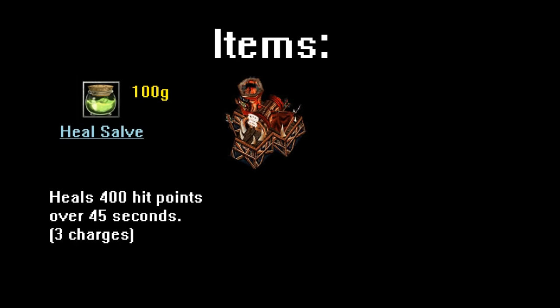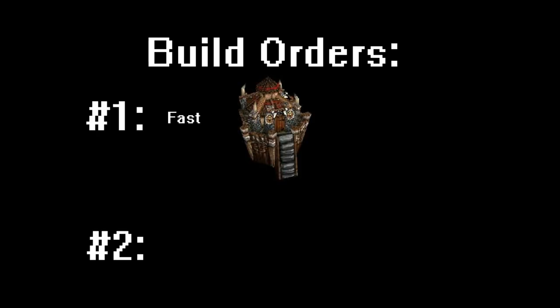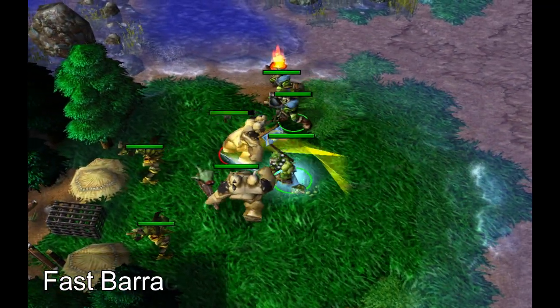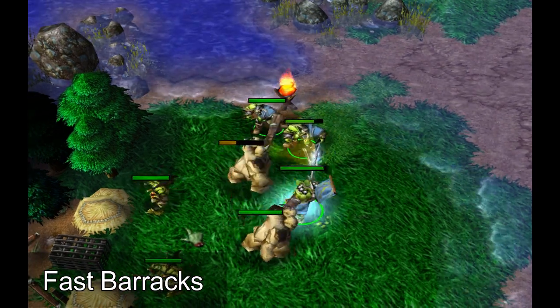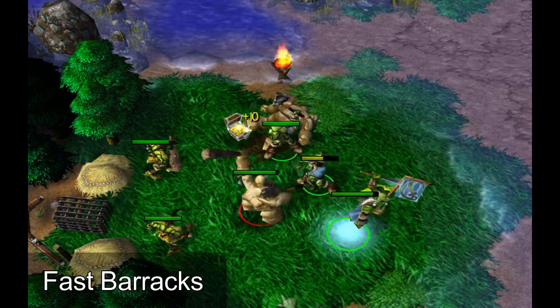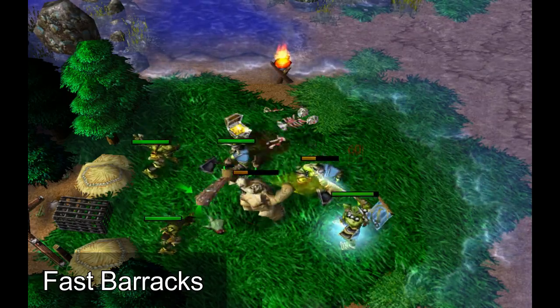One thing to watch out for is taking more than 400 damage on each unit while creeping, as it will take more than one salve to get your unit back to full. The two main opening build orders for Orc are Fast Barracks and Fast Shop. The Fast Barracks build order is the safest opener as you have faster grunts and can take much larger camps early. The disadvantage is that your shop comes much later, forcing you to either stay close to your base or risk going out onto the map with no ability to heal.